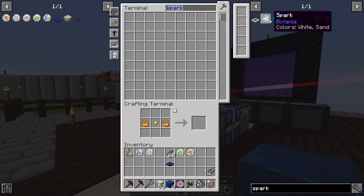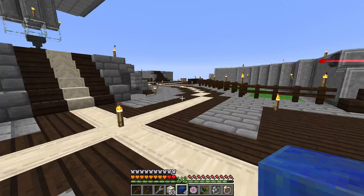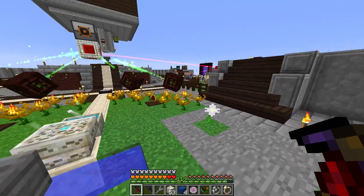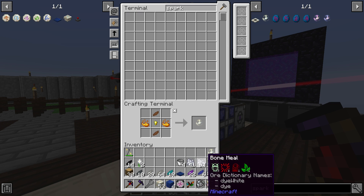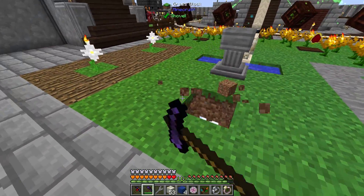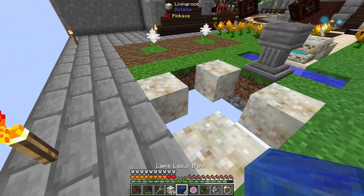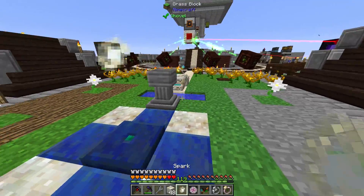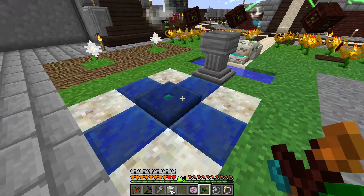Let's grab some petals and put them in our system. We just need two sparks for this — one on our mana pool. So we need a place to set this up. I'm gonna do it right back here where our chest is currently at. We should probably put all these items inside of our system; that'll just help us later on down the road. We'll place it right back here in a little pattern, with Lapis here. On top of that we'll go an agglomeration plate, and on top of that a spark. On top of our mana pool we'll go a spark as well. These sparks are linked — you can right-click them with a wand and you can see that they are linked and will send mana together.